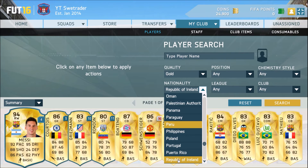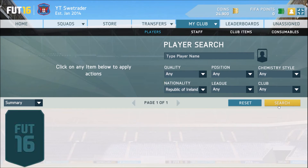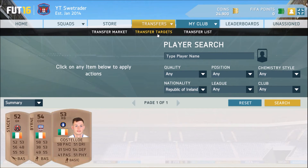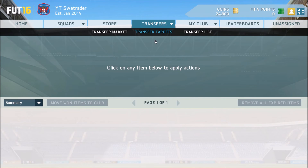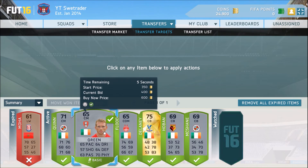Let's go position, nationality, Republic of Ireland, and see if I have any Irish players here. No gold. Let's just go any. Yeah, I seem to have three bronze players. I guess I can sell them all during the St. Patrick's Cup. I think we're gonna be winning this guy for 800, making us 500 coins profit approximately. And this guy, 400 coins — that's a minimum of 100 coins profit.